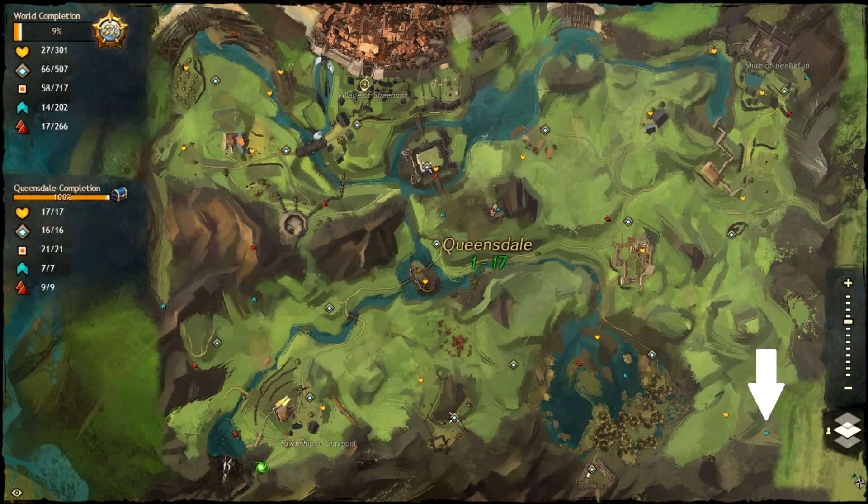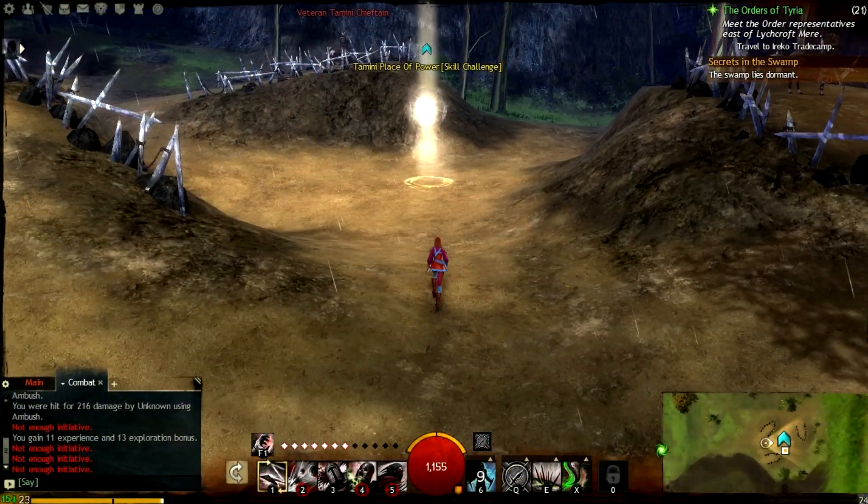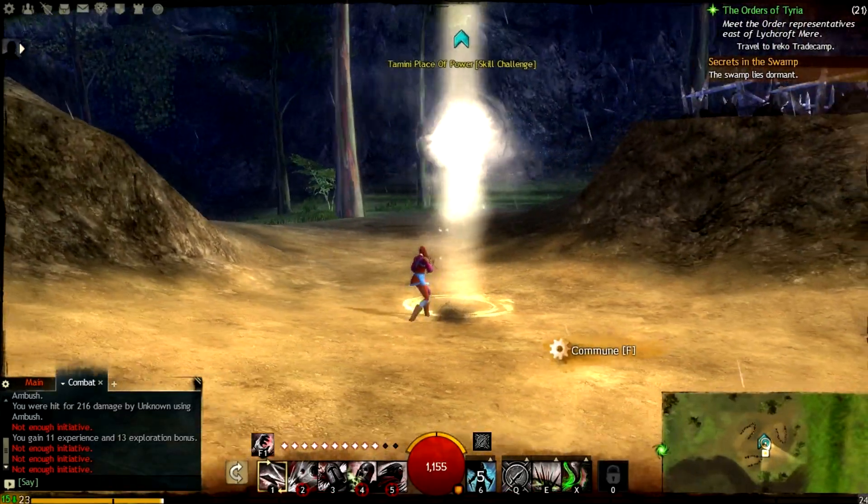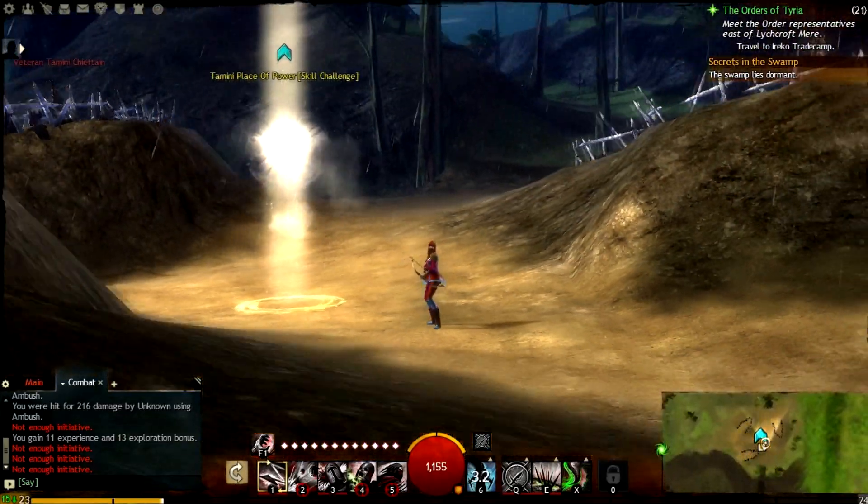This skill challenge is another one of those interact-for-free-points ones. It's located in the southeast corner of Queensdale, and the only challenge I could get from it is thinking about how it could possibly be challenging.